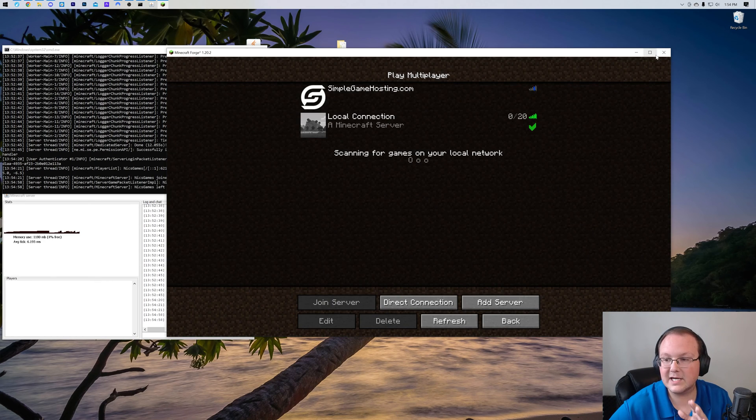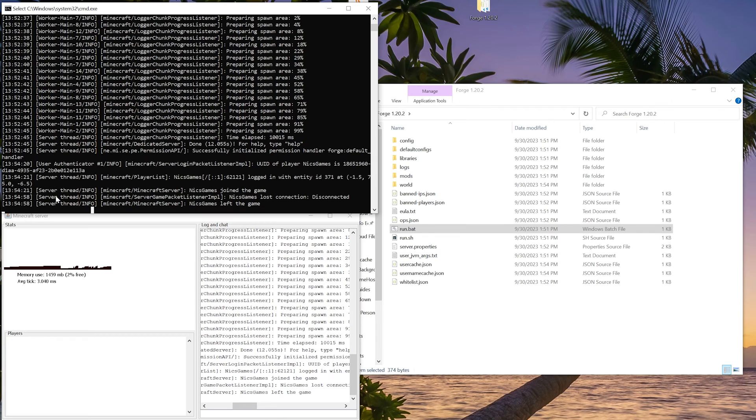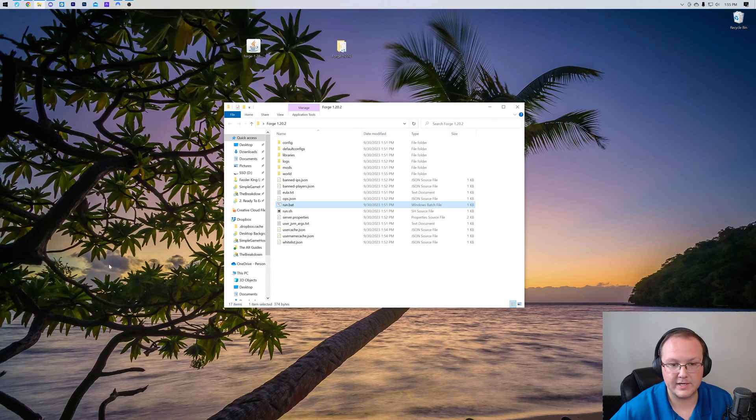First, go ahead, disconnect, close out of Minecraft and stop your server. The way to properly stop your server is to come over to either one of the consoles, type stop in the text box, and hit enter. It's going to close the world properly saving everything, and then you can press any key to close it.